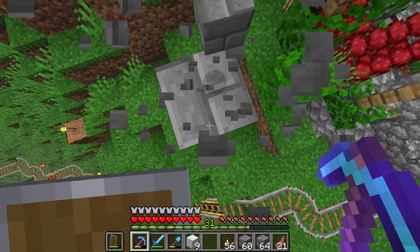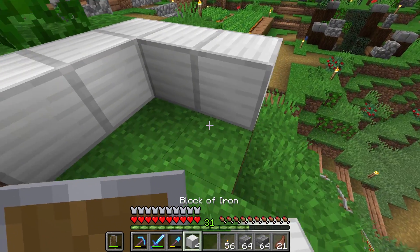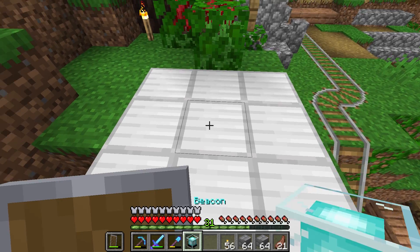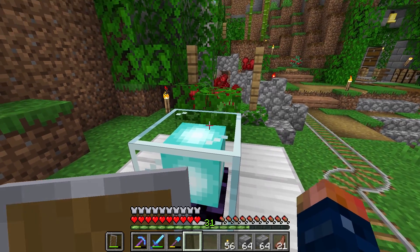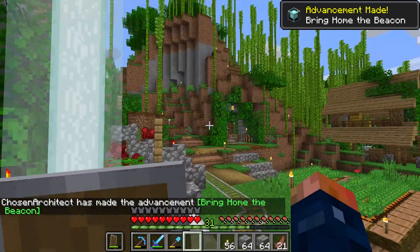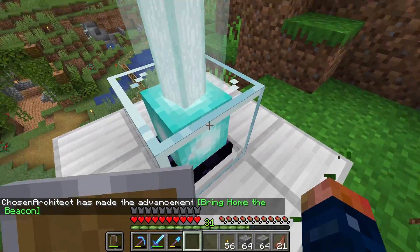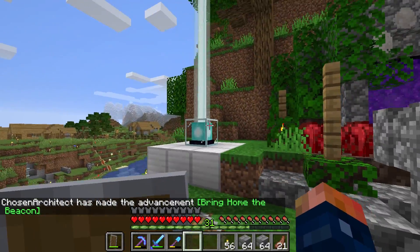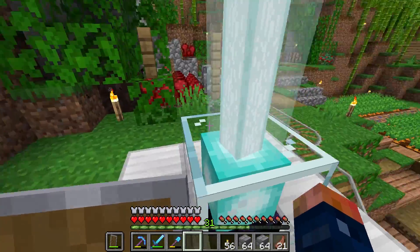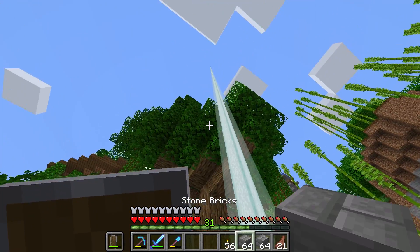Now that we have this set in place, all we need to do is take nine blocks of iron — or you can use any material, really — and place a beacon down. As soon as it realizes it has line of sight, we get the 'Bringing Home the Beacon' achievement, which is super awesome. This is going to be what basically leads us into some of our future endeavors because this beacon is really powerful and gives us some really useful potion effects.